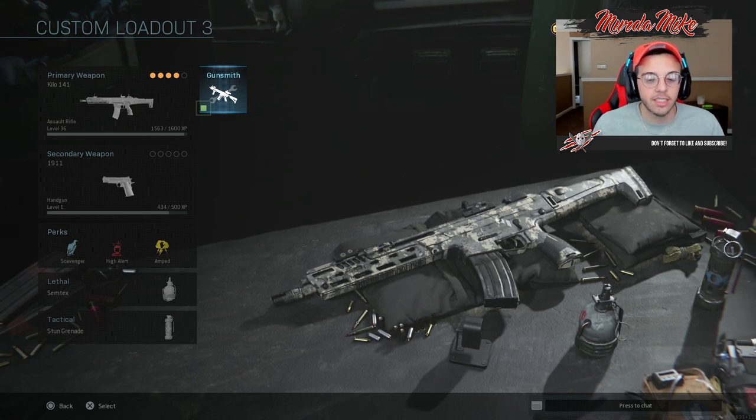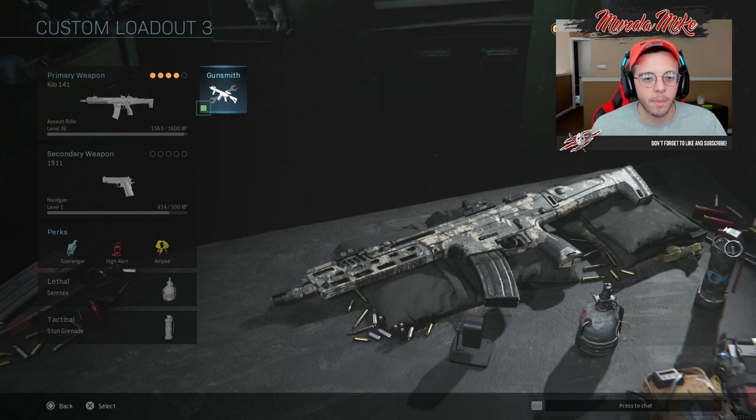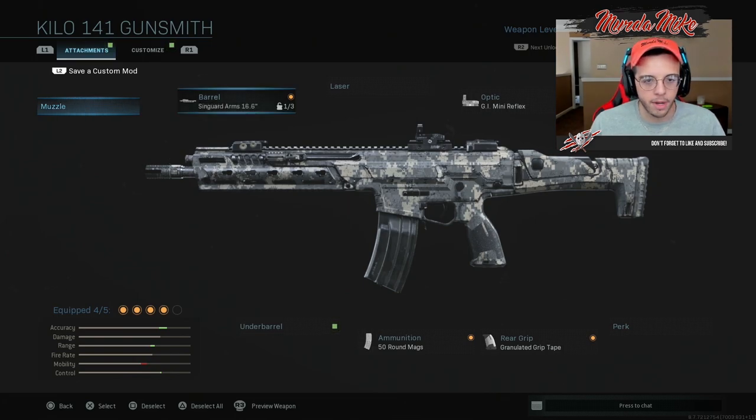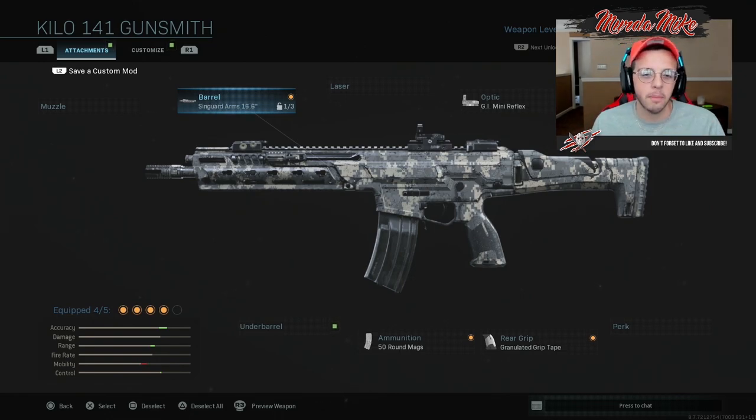As you can see, this is the blueprint for the ACR. We're gonna hop into the attachments — I'm using the Kilo 141 as my base canvas for this weapon. Here are the attachments up on the screen, feel free to pause. For the barrel, Singard ARM Socom barrel. All these attachments are unlocked in the first 15 levels, so if you have the Kilo and want this class, run it for two or three games and you'll have basically everything. This gun is insane.